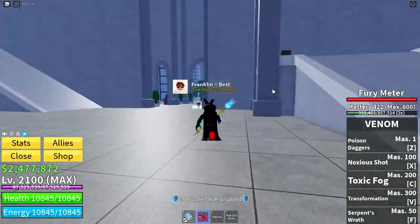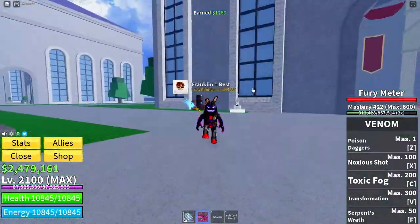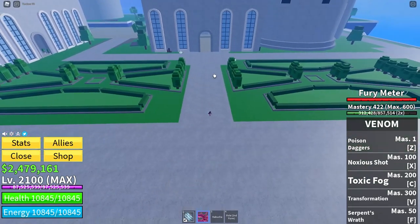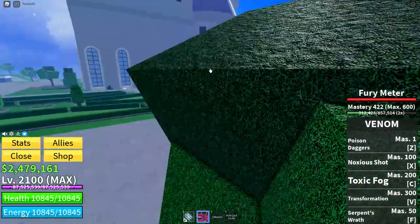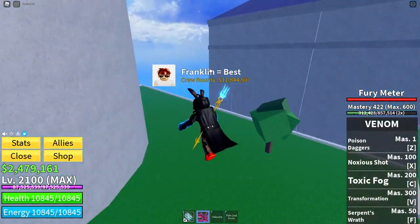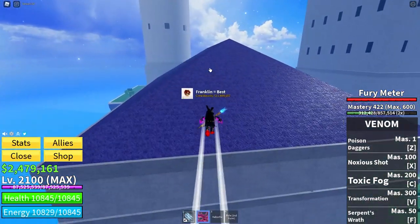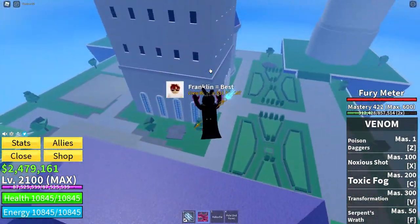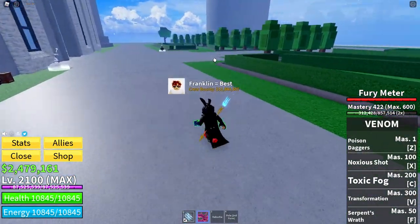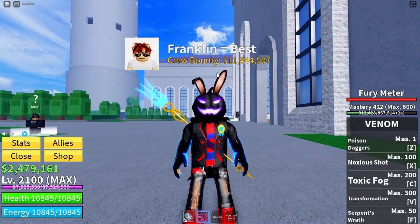Number eight: the eighth way you can get fragments is by completing a pirate raid. A pirate raid happens in the third sea every one and a half hours. Pirates come raid the castle, and by the end, if it is completed and you have killed at least one pirate, you will get 100 fragments. Also, if you have killed the tanky pirate — the pirate captain — you can get a free fruit as well.